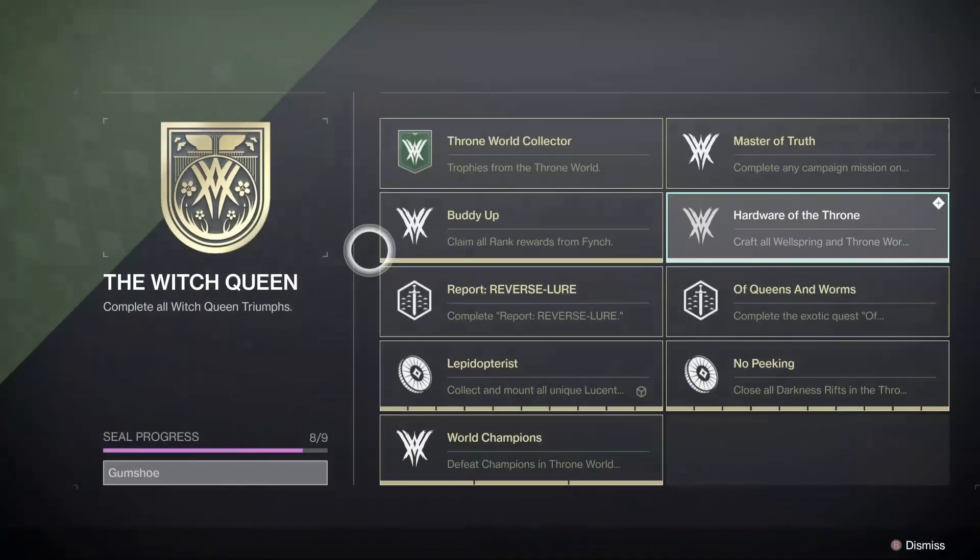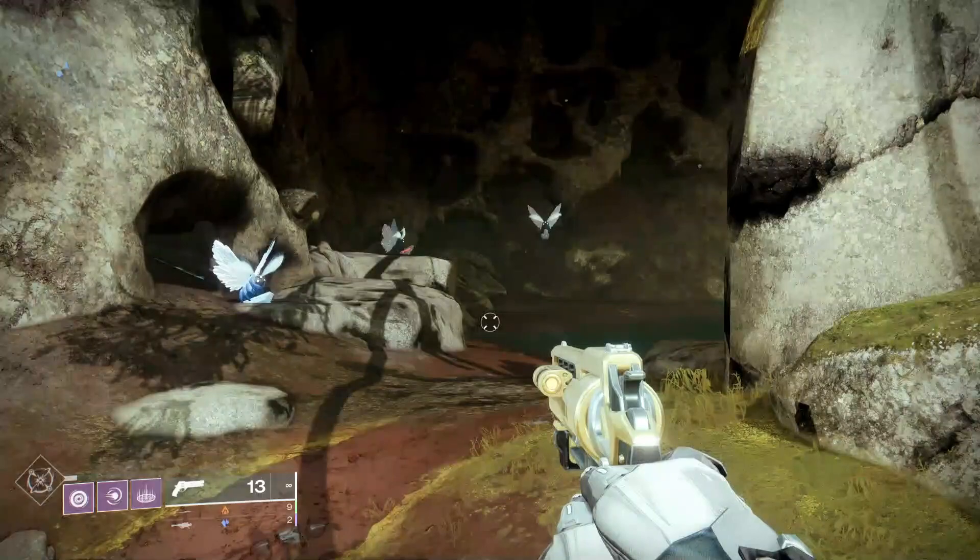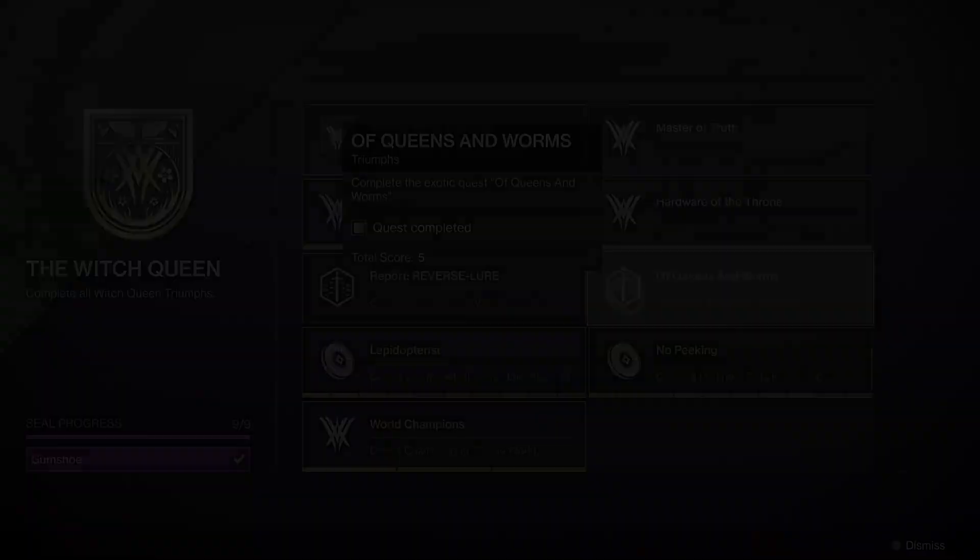There are 9 total triumphs to complete, including completing the collections badge. Let's start with the two easiest ones: Lepidopterist and the No Peaking triumphs. To complete these you will need to collect all 10 lucent moths and close all 10 darkness rifts in the throne world. The lucent moths were released 2 per week, but now that all of them are released you can get both of these triumphs done in around an hour, as they are not difficult at all. There are a ton of guides for the locations of each of these on YouTube to help you out.